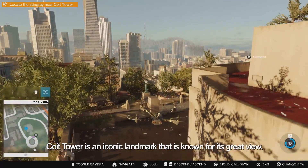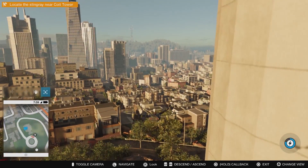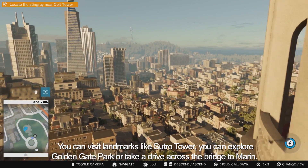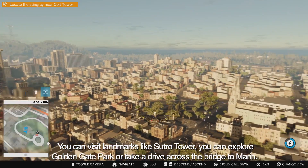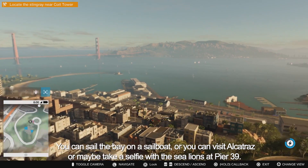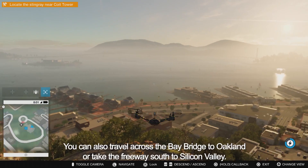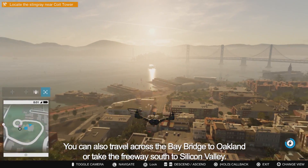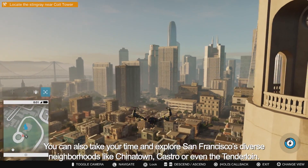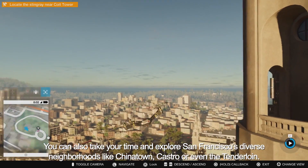Coit Tower is an iconic landmark known for its great view. From here, you can see the whole city is accessible. You can visit landmarks like Sutro Tower, you can explore Golden Gate Park, or take a drive across the bridge to Marin. You can sail the bay on a sailboat, visit Alcatraz, or maybe take a selfie with the sea lions on Pier 39. You can also travel across the bay bridge to Oakland, or take the freeway south to Silicon Valley, and explore San Francisco's diverse neighborhoods like Chinatown, Castro, or even the Tenderloin.